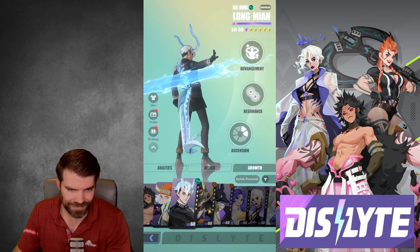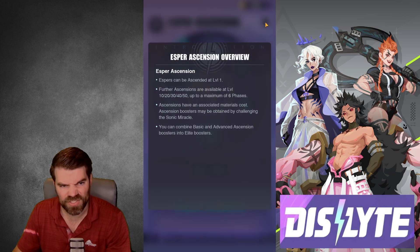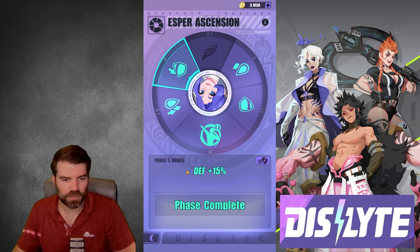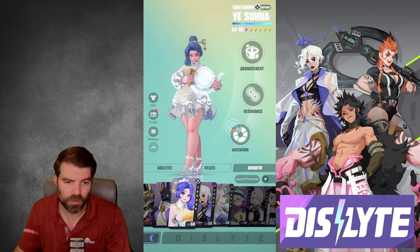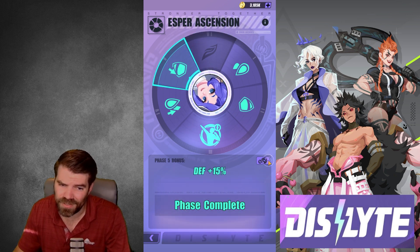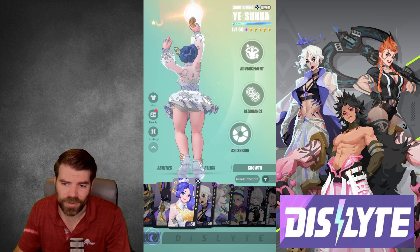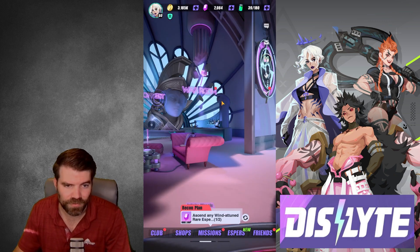Let me see where I have that. I don't quite know the requirements for phase five — it doesn't tell you in the game. Further ascensions are available — it still doesn't tell you. Okay, just make sure you do the bare minimum to get to phase five. If you don't need to six star, I'm sure you don't — you probably only need to five star, if even five star. I wish it told you somewhere, but it doesn't. Anyways, phase five — make sure you got that right and do the bare minimum.